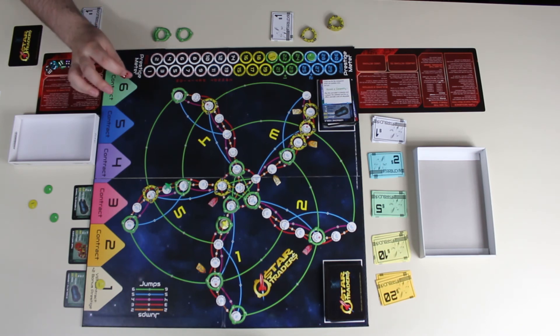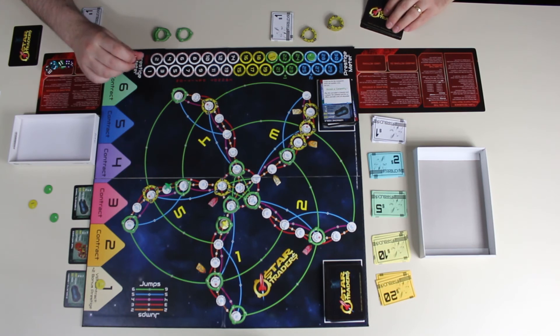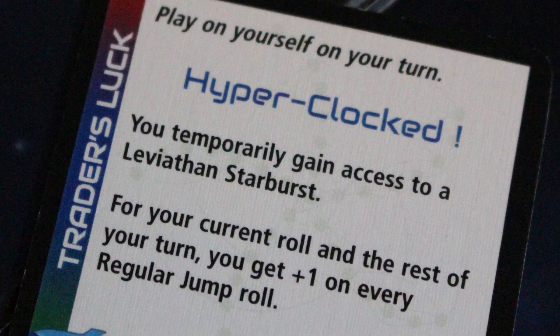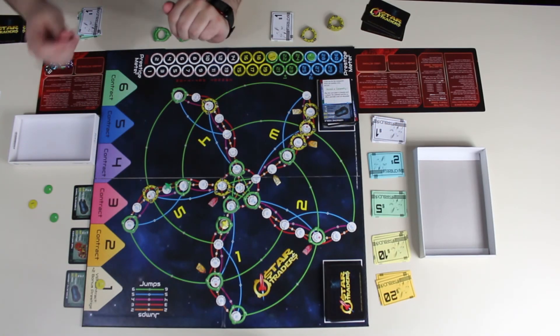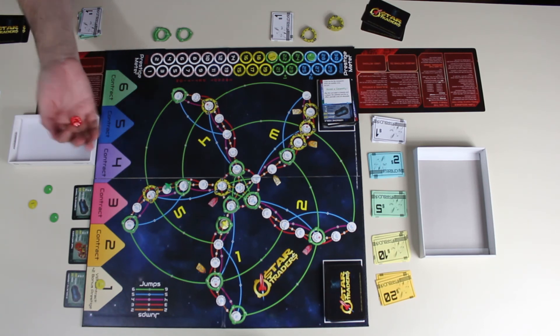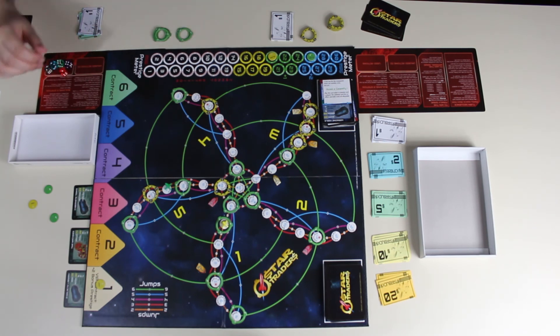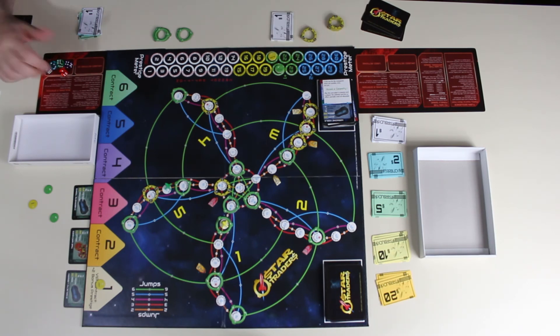David prepares to petition: he's in the blue zone, needs a three or better. He has a Hyperclock card (plus one on jump rolls) but it doesn't work on petition rolls — only zaps do. He rolls and gets a one, which means the petition fails — he loses five prestige. That ends his turn.